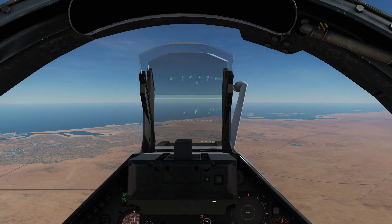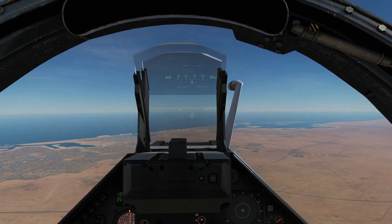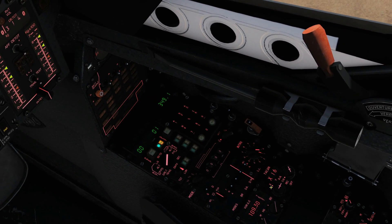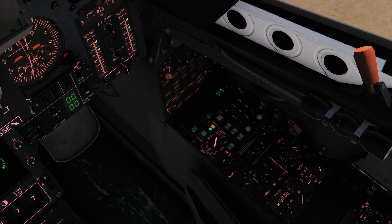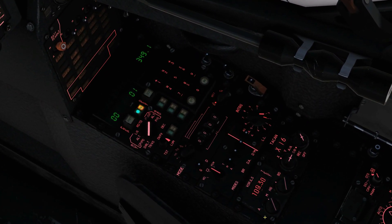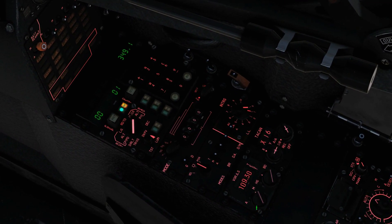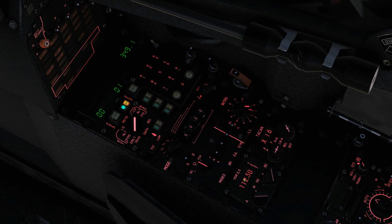We're in the cockpit now and we're going to look at our direction finding set. It's called VOR — Very High Frequency Omnidirectional Ranging — so we should really refer to it as VOR instead of ADF. We've got some knobs here. The base of this knob we can go between off and on. This knob here, with left and right mouse click, we can change between the digits of the frequency.